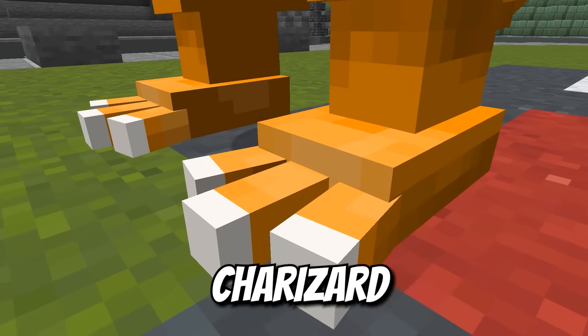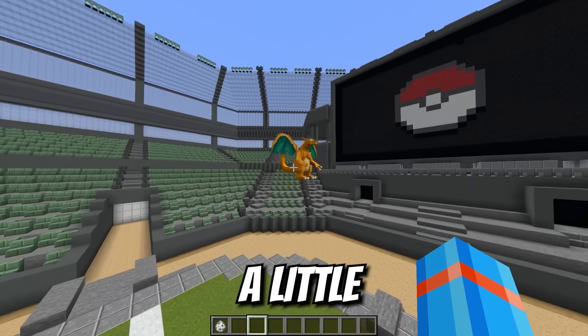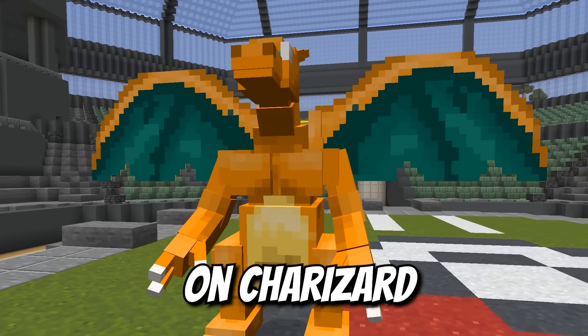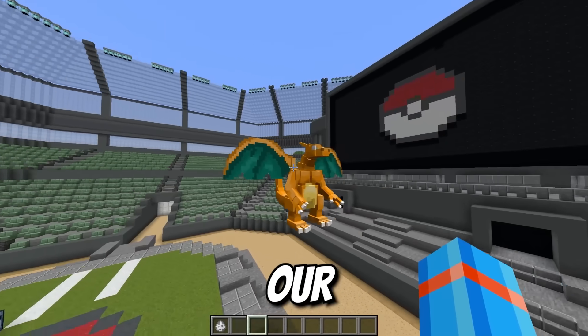We have got Charizard in Minecraft. Because we used the ghast base, he looks a little bit stiff — our buddy could probably use a chiropractor. The wings on Charizard look amazing! That flame — spicy! Charizard, stay here.